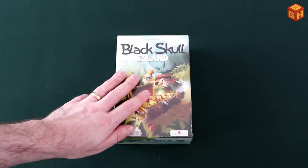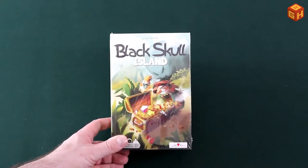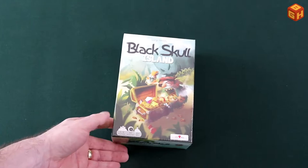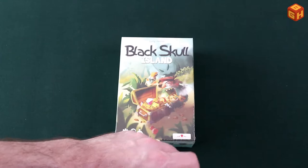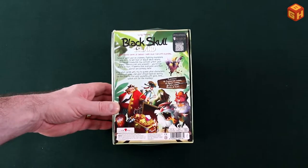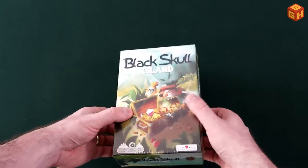Let's take a look at the box first. It says Black Skull Island by Luigi Ferrini with some cool artwork of a little pirate and its parrot opening a box of loot. It is for two to nine players, plays in about 20 minutes, ages eight and up by Strawberry Studios. On the back of the box there's a little bit of a story with some cool illustrations and the contents listed.